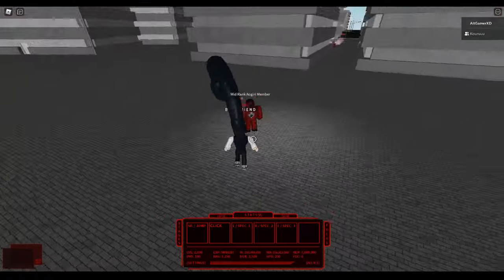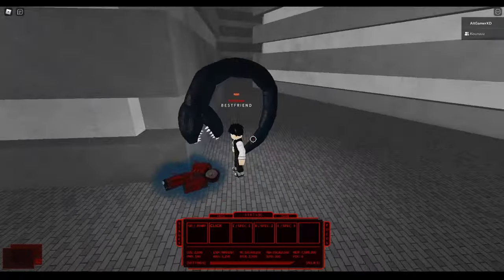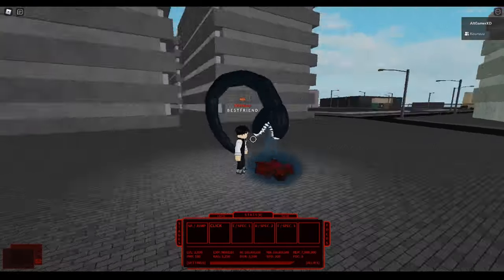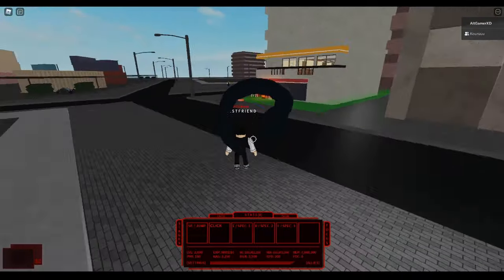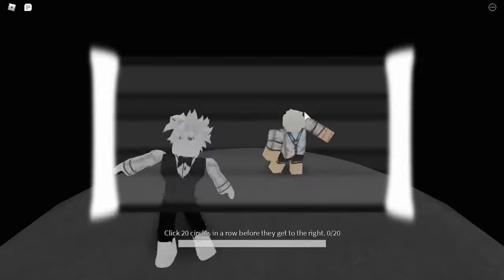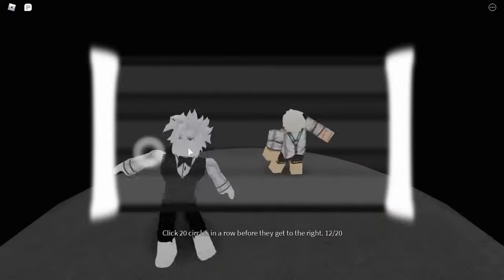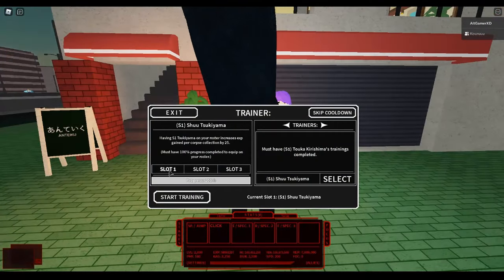The thing I do almost all the time is the triangle Aogir members trick — I go here, then to the next one, and pick up the corpse. Remember to always pick up the corpse because it gives 25 more XP when you have the Shu Tsukiyama trainer on. If you want to level up even quicker, always do trainers. Even if you're still low level, you can always do trainers. There's a cooldown of about 5 to 10 minutes, with the longest being 1 hour. Some trainers are easy and some are hard — like the Rize Kamishiro trainer is a bit difficult for some, but it gives around 30 to 50 levels depending on your level. Just keep doing trainers and always equip the Shu Tsukiyama trainer on slot 1, 2, or 3.